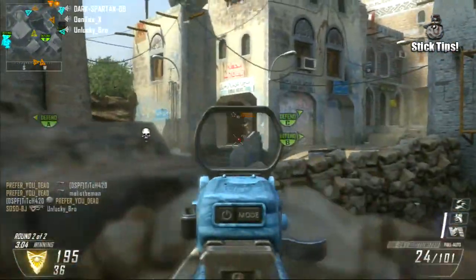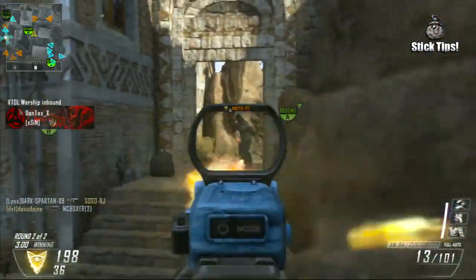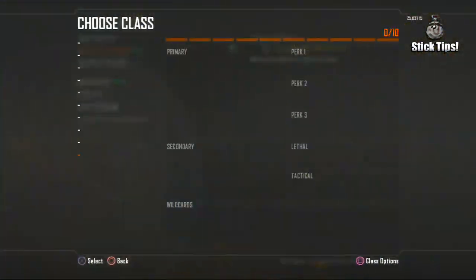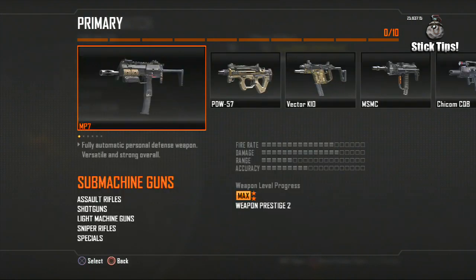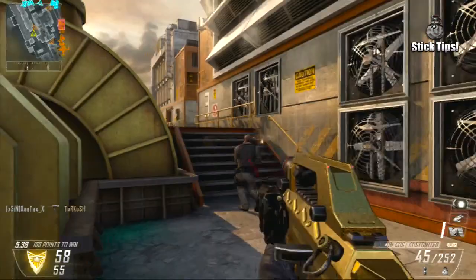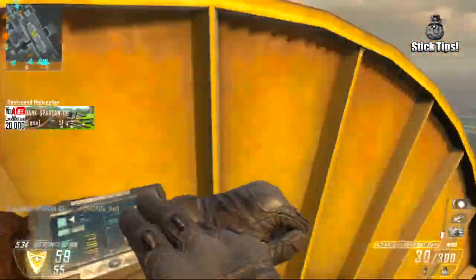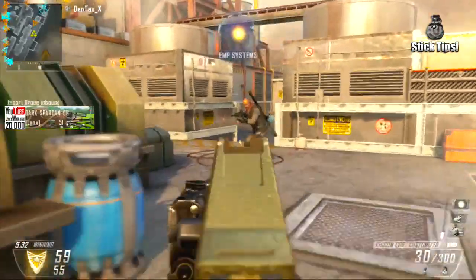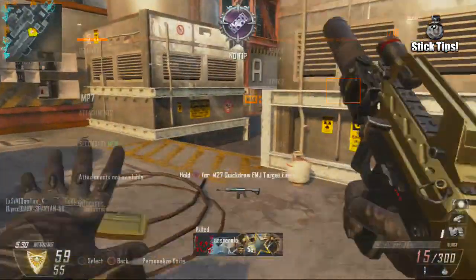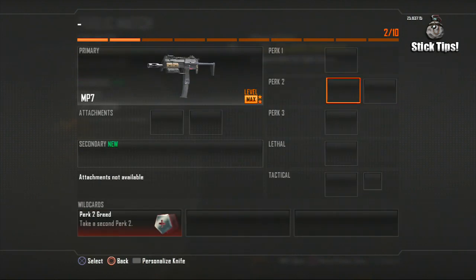It's really important to get the right class made before anything else since it's the class that's going to make sure we have the best chance of getting the stick kills. For our primary we're using a submachine gun with no attachments at all, because we don't need a good primary — we just need something that's quick to kill and fast to run with. We're also not taking any first perks like Ghost or Hardline since they won't help us at all to get stick kills.